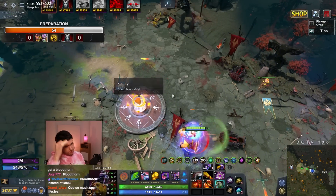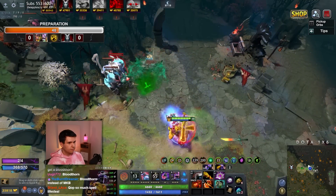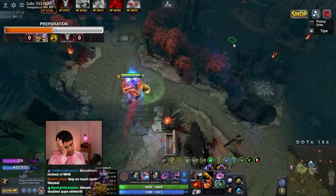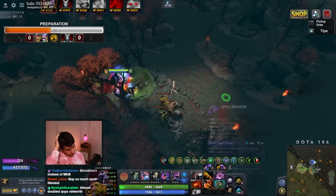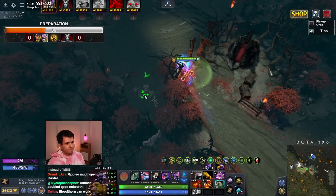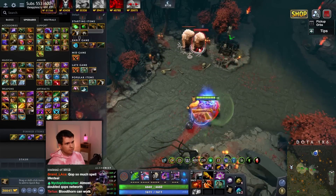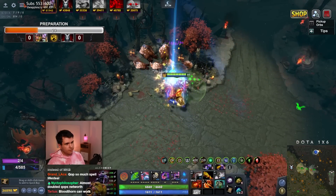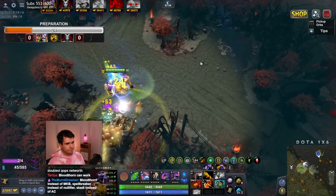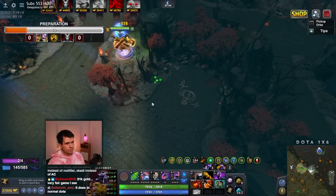I wonder what my last item should be — I'm really unsure there, there's a lot of options and a lot of them make sense. Skadi makes sense. We can get ourselves the Spellbreaker. Nullifier — is Nullifier even good? Nullifier felt kind of bad. Does Nullifier dispel? I don't think Nullifier actually dispels. Doesn't dispel Aeon Disk? Yeah, you heard him.